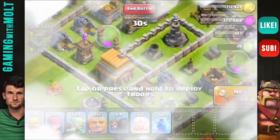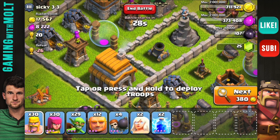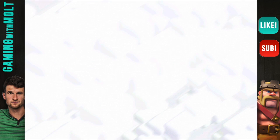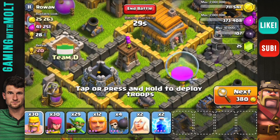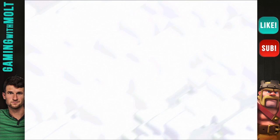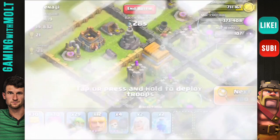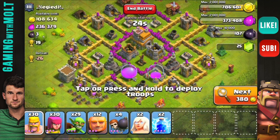We're going to need almost 300,000 gold to get the Tesla, so I'm going to search for a good base. Hopefully we can find one with a pretty good amount of loot and not use all of our troops. Maybe we can get up to 300,000 — I'll be back in just a few seconds. Alright, we are back.